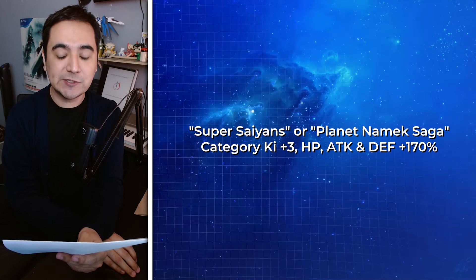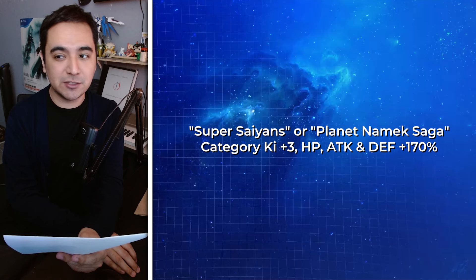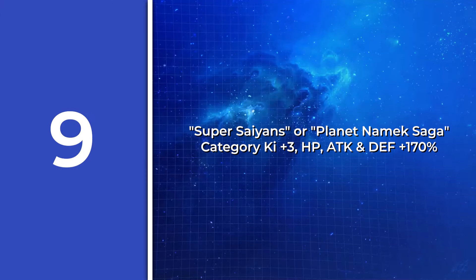Alright, here's the next one. The leader skill of this unit is: Super Saiyan or Planet Namek Saga category ki plus 3, HP and attack and defense 170%. What unit is this one?